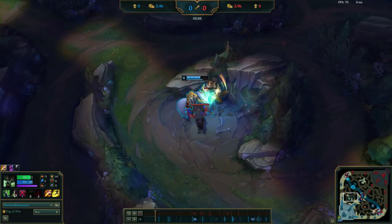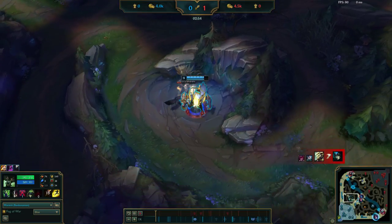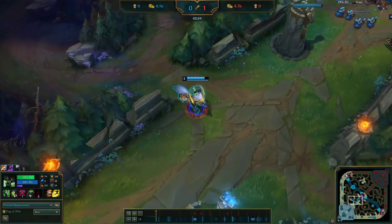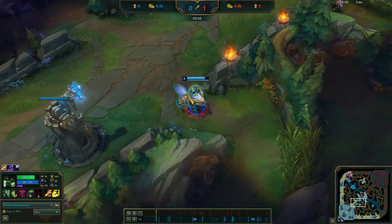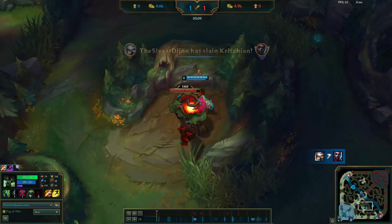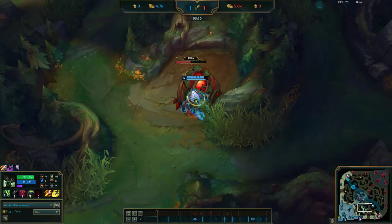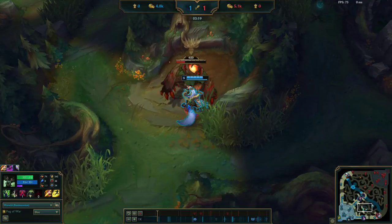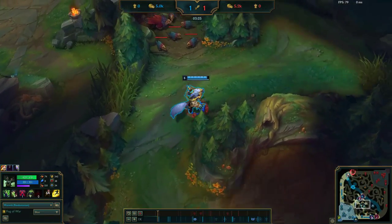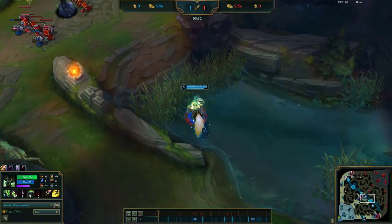I'm basically looking for chances to proc my W, get that Blood Scent, and run in really fast to kill people. Master Yi unfortunately did a cheese — he went probably like two buffs into scuttle and then just ganked bot and was able to pull it off. So that's unfortunate but we'll just keep farming. For those of you who don't know, the way you want to build Warwick is typically you go Press the Attack, and for the secondary tree you pick up Celerity and Water Walking so you can get that scuttle crab control.